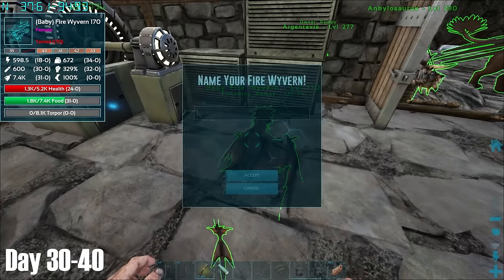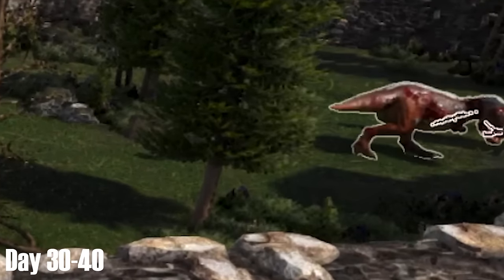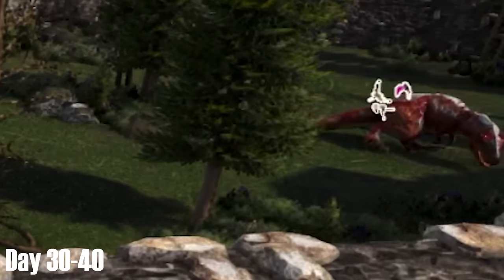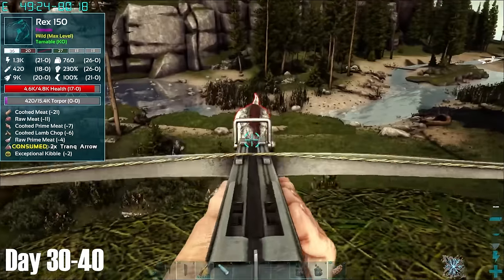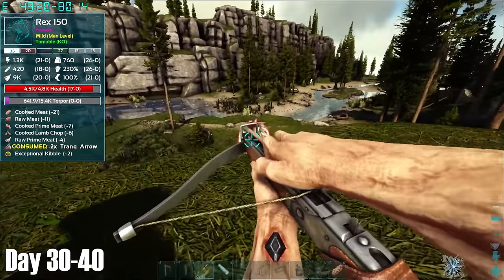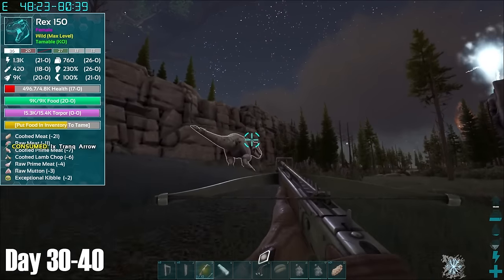The wyvern hatched and came out with 32 points of melee, which is actually pretty good. The next day I returned to Rex hunting, but the only Rexes I seemed to be finding were ones that died to Dimorphodons. After a bit of searching, I finally managed to find this white level 150 Rex with 26 points of melee. Unfortunately for me it was a female, which meant we still didn't have a mate boosted pair of Rexes, but I decided to tame it up anyway.